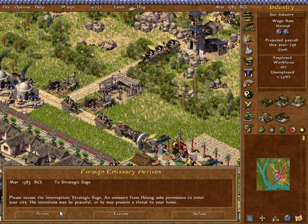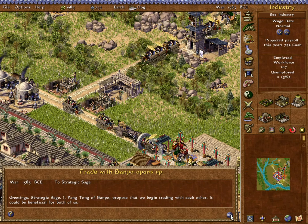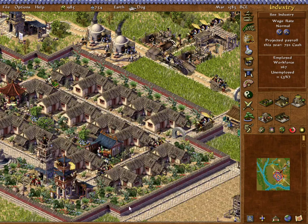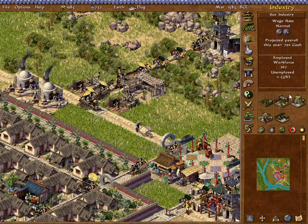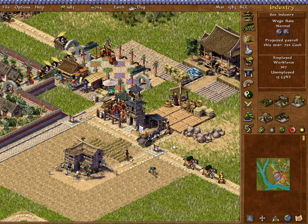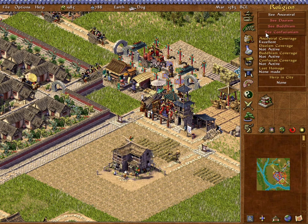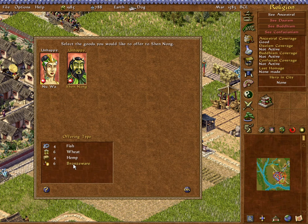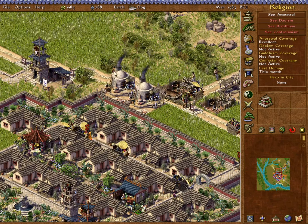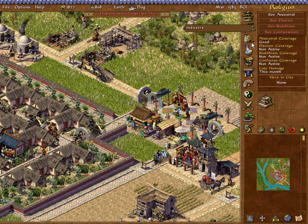Nomad camps discovered, and an emissary from Xiong is going to give us some cash — we'll take it. We do have a trade agreement with Banpo. I don't want to deploy that trading station just yet; I want to save the labor to get this administrative city going. I think I will throw a bone to Shen Nong — let's give some bronzeware as an homage offering. Bronzeware is really effective as an offering, so that should keep them tolerably happy for a while.